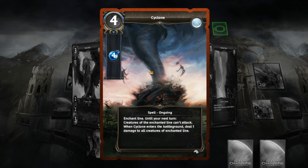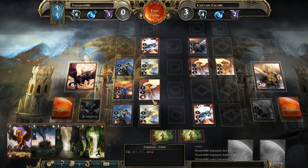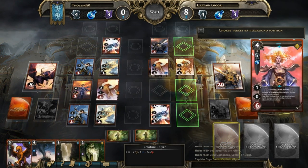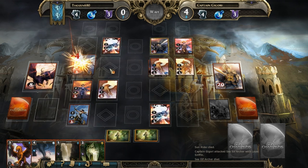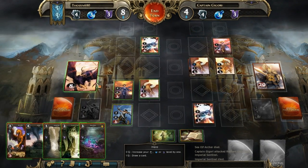This is a Cyclone card — cast cost four, you need four magic, so it's a pure magic card, the first one we've seen. Until your next turn, creatures on the enchanted line can't attack. When Cyclone enters the battlefield, deal one damage to all creatures on the enchanted line. Remember we were talking about enchanted lines earlier. None of these guys are going to be healed, but no biggie — next turn most creatures on that line can't attack, so this guy should be solid.